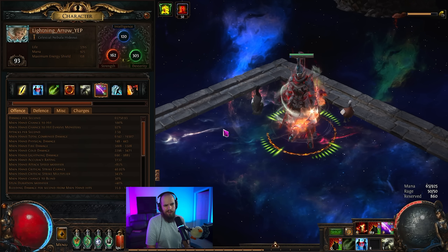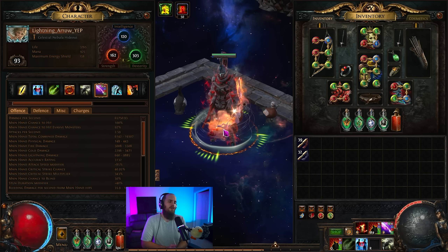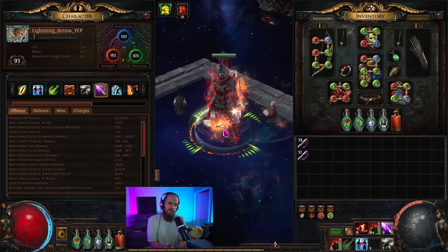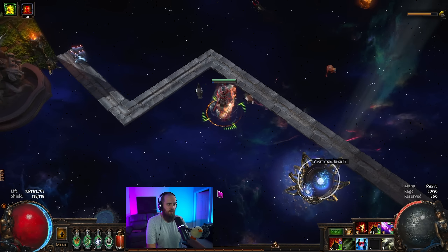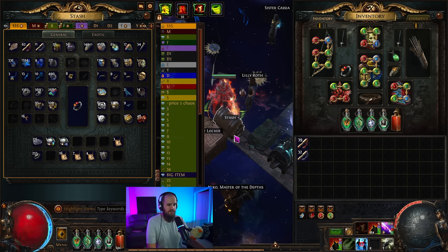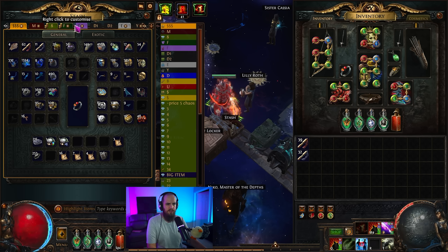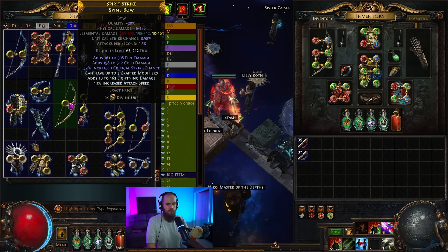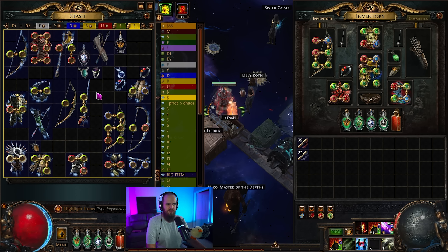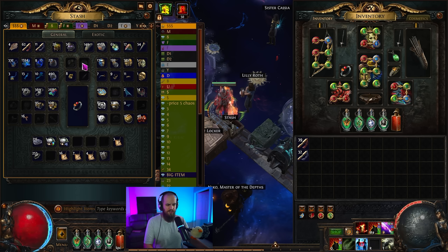This is my character, Lightning Arrow, currently level 93. I've invested a decent amount of gear — roughly 15 divines, maybe a little bit more. Beyond that in my stash, I have a couple of items that need to sell: raw currency, a bunch of stacked decks, a bunch of awakened gems. I have old crafted bows and bases that should sell relatively soon, and once those all sell, we'll total out at around 30 divine after everything is said and done.